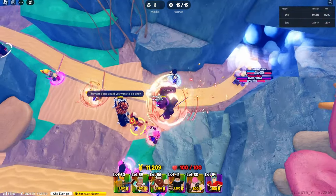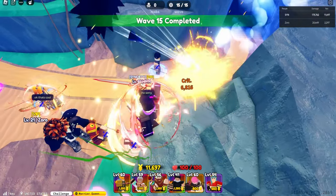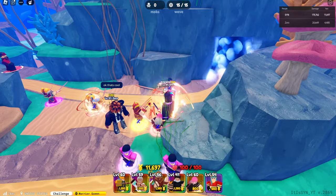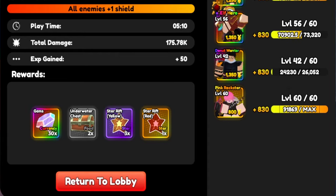Now the boss has spawned. Just going to let my units destroy them real quick. And as you can see, it's a 50% chance for a colored one so I got a red only.